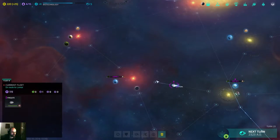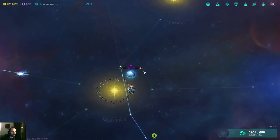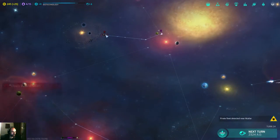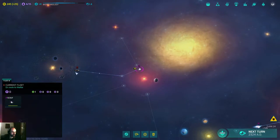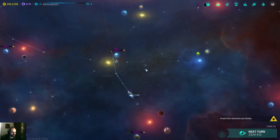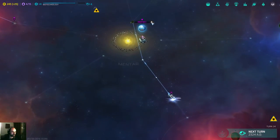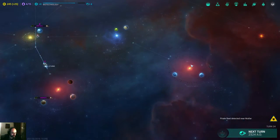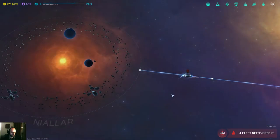I'm pretty sure that this frigate needs to go here to defend. So how is Mentar? There's another pirate raider — I gotta be careful with that. But I'm pretty sure I can send him over there. Everyone moved. There's two turns there to complete, three turns here. This colony ship is actually gonna go over to Mirindi.